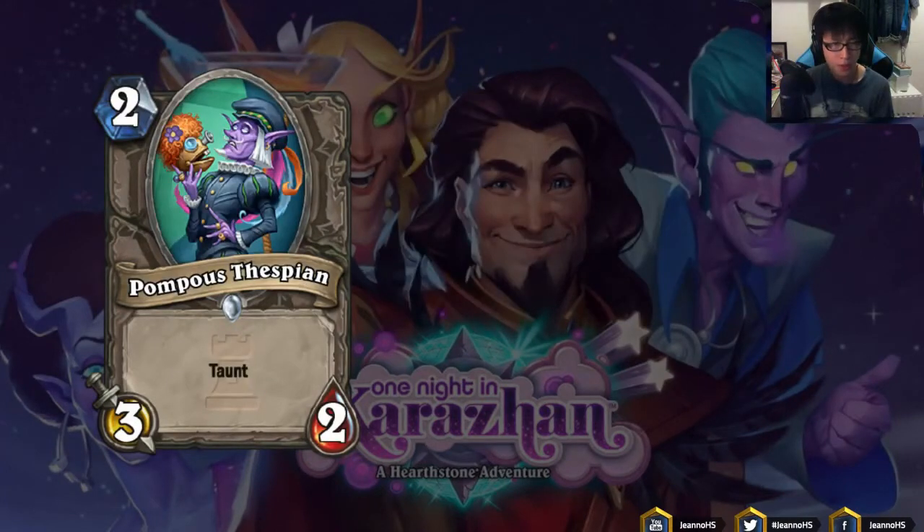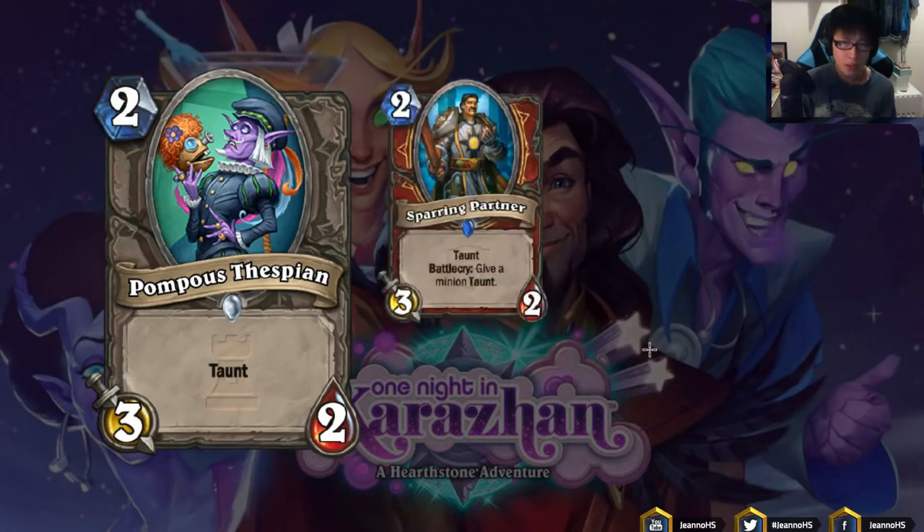Pompous Thespian: 2 mana 3/2 Taunt. I immediately think of Sparring Partner, which is also a 2 mana 3/2 Taunt — additionally it has a Battlecry to give a minion Taunt. They're kind of identical. We're not playing Sparring Partner in any deck, and an early minion with Taunt doesn't help you since there's no value of a 1-drop or 2-drop you need to protect with Taunt. The value of Taunt is not that high, so I don't think this card is any good.